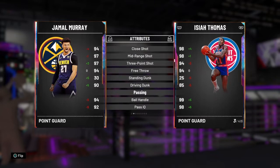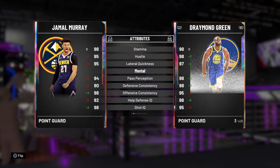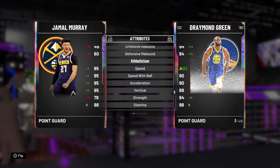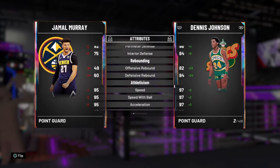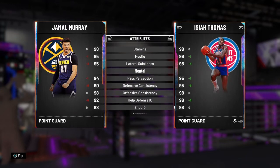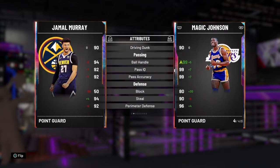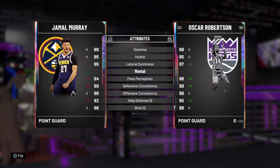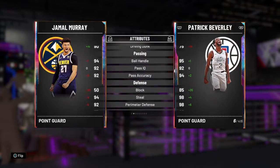What I'm doing now is comparing him against point guards I don't use. Isaiah Thomas looks like his numbers are better. Let's look at him versus Draymond Green, then Dennis Johnson, Magic Johnson — not the Galaxy or the gold one — and then Oscar Robertson and Pat Beverly.